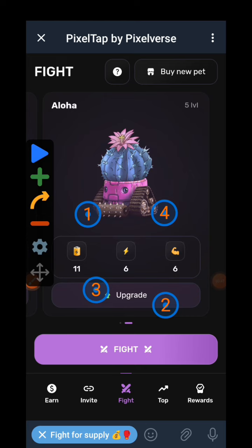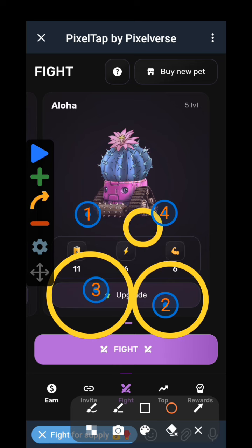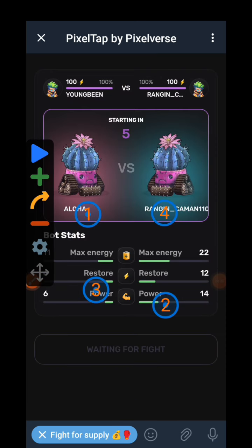A lot of people come here to play and find it really hard to win — they lose all the time. The only way you can win at least 80 to 90 percent of the time is by having an auto clicker. You position it where the robot allows you to touch, and you set your milliseconds to maybe 40, 30, or 50 milliseconds, then leave it like that.